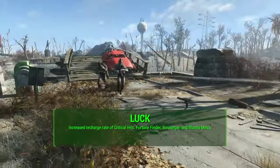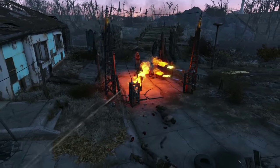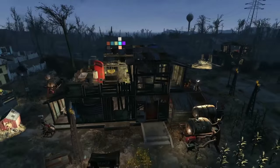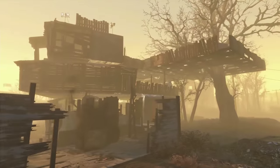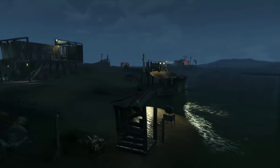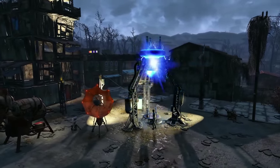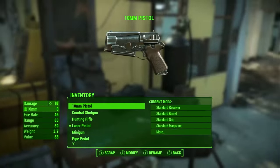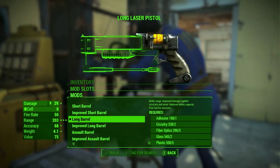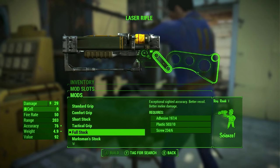The final category is Luck, and I'm only taking three points here for the increased recharge rate of Critical Hits, and then for Fortune Finder, Scrounger, and Bloody Mess. Luck affects our Critical Hit Meter recharge, which is useful, but I'm not super combat-heavy focused. I will be taking Fortune Finder for more caps if it is worth it, since I'm going to be investing a lot in my settlement. I'll also take Scrounger for more ammo if I need it — I have to assume ammo won't be plentiful. And I will take Bloody Mess for that flat damage boost — if you put three points into Bloody Mess you have 15% more damage to everything in the game, which seems really useful, and I also like it for its novelty. In the future I may dump an extra point into Luck to get Mysterious Stranger, but maybe I'll have other priorities in my playthrough.